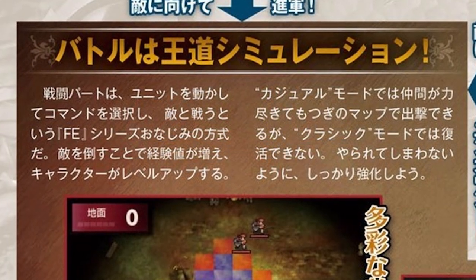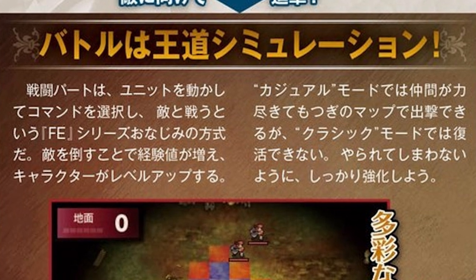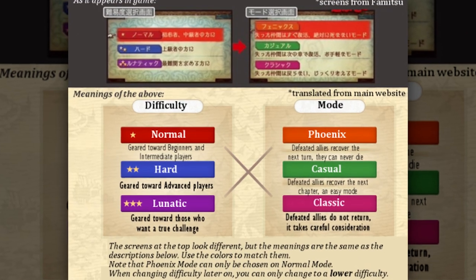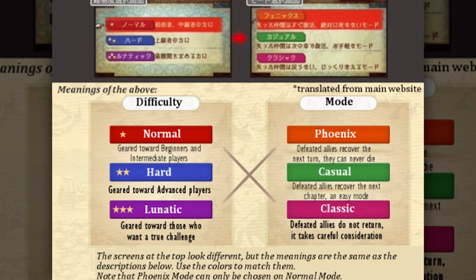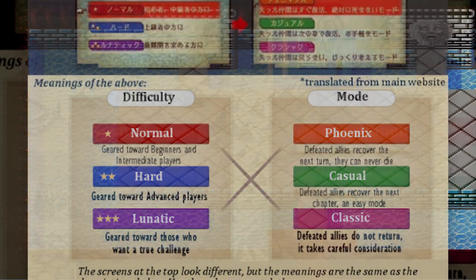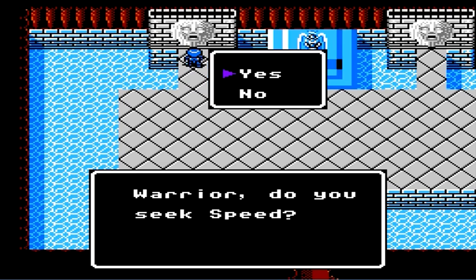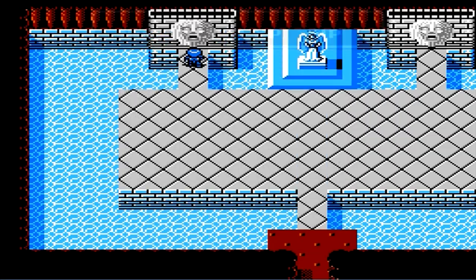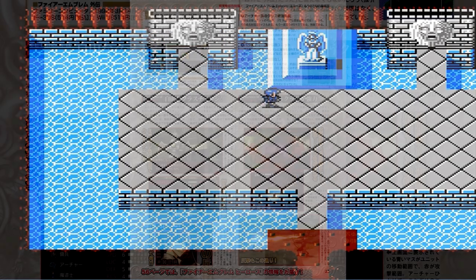In the middle box, the author discusses Fire Emblem's classic battle system and confirms the game will feature casual mode, where fallen characters return after a battle, and classic mode, where fallen characters stay gone. This has been the case for more recent entries in the series, so these modes will be making their return in Echoes. Gaiden allowed players to resurrect characters a limited number of times by visiting certain Lionhead statues, so it's unclear if this system will be making a comeback, though given Echoes' track record so far, I'm sure it will.